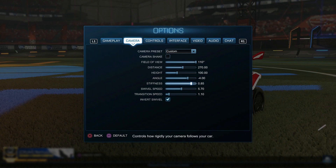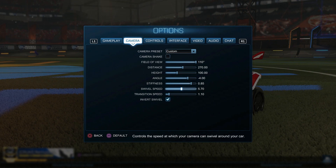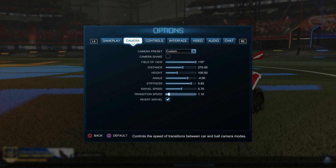I like 0.85 stiffness, a lot of people use 0.6, and some people even use 0. Swivel speed you can have quite high — this will just allow you to flick the stick to look around when you're playing and see where your teammates are. Transition speed, just keep it at 1.1. Turning this up will adjust how fast your ball cam snaps, and if you have it really fast your brain probably won't be able to keep up and it will be more difficult than it needs to be.